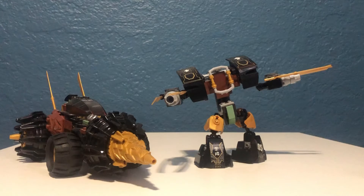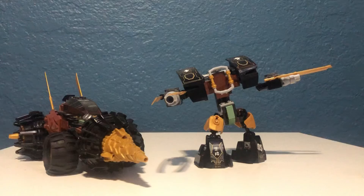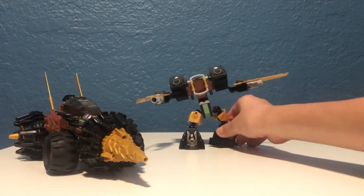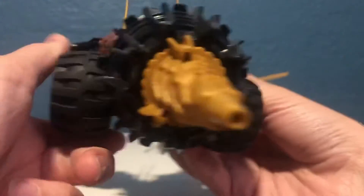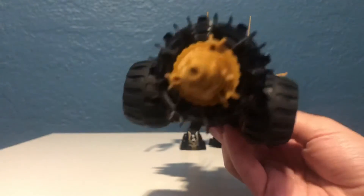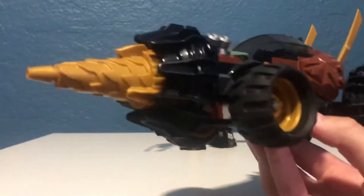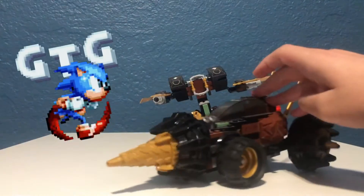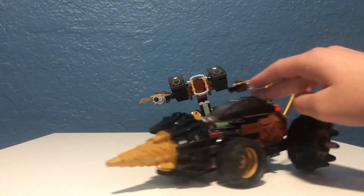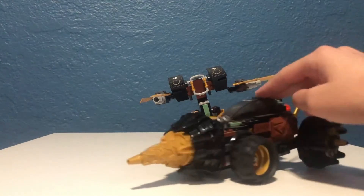So let's get right into this. Here we have Cole's Earth Drill, and to be honest, this is probably Cole's most epic vehicle of all time. This is because it's basically indestructible — we used to throw this at a wall and it wouldn't break at all. As you can see, if you were to move the car itself, it moves the drill too. This was for Cole to go underground when he needed to.